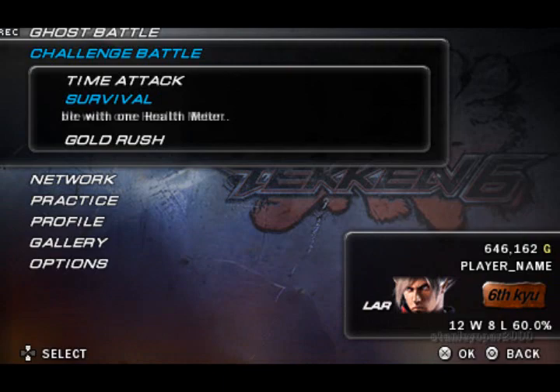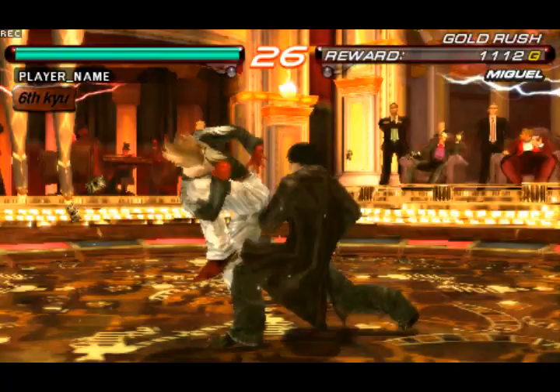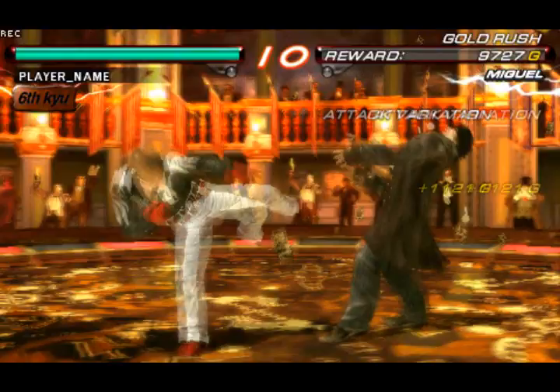Gold Rush is really cool and I'll show you that now. I'm fighting Miguel, a new character in Tekken 6. What you gotta do is beat the living crap out of your opponent — there's no health bar, you just knock the most coins out of them before the timer runs out. If you knock out the most coins, you win.